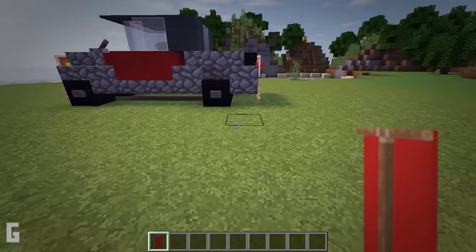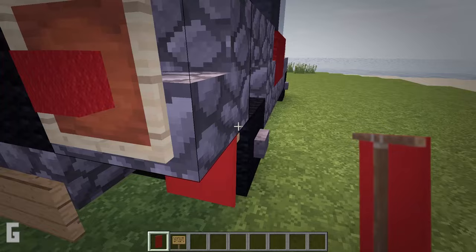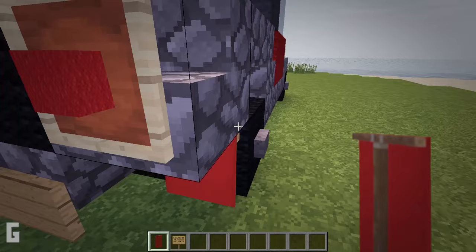Also, if you'd like to make your car a little bit sportier, you can remove the bumper in the back corner. Once the bumper and cobblestone slab are removed, you can add a banner behind the tire as this will be a mud flap, then do the same on the other side. However, this option is completely up to you and you can choose the way you want your car.